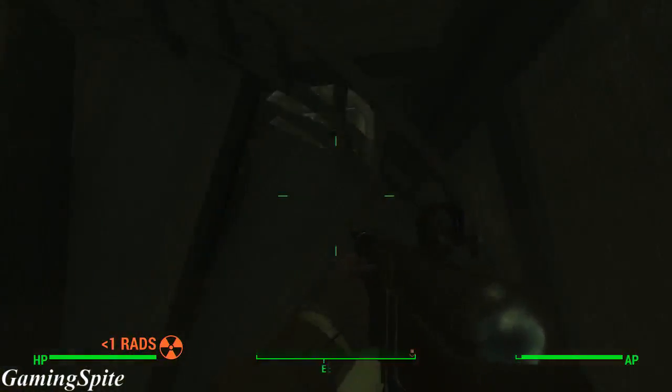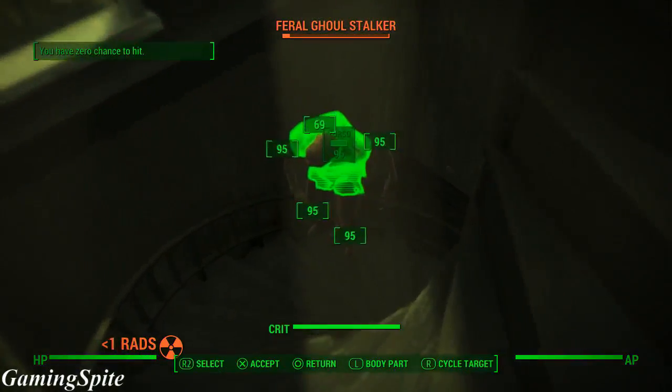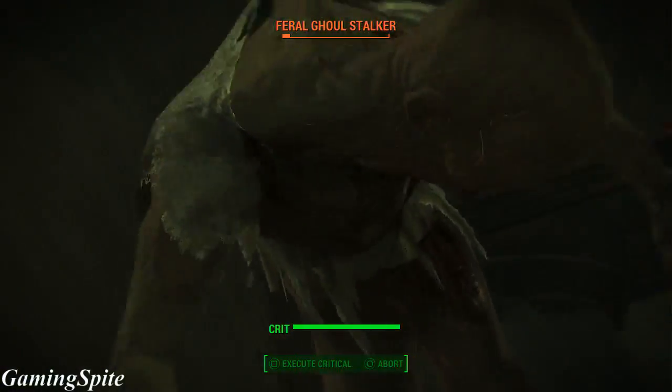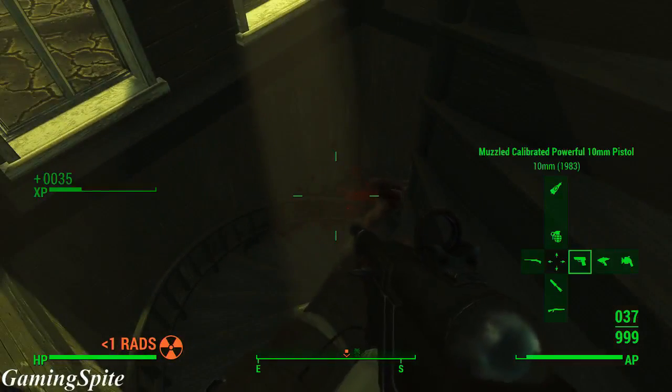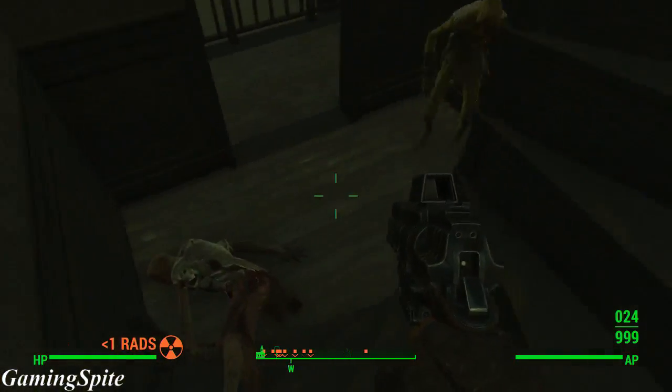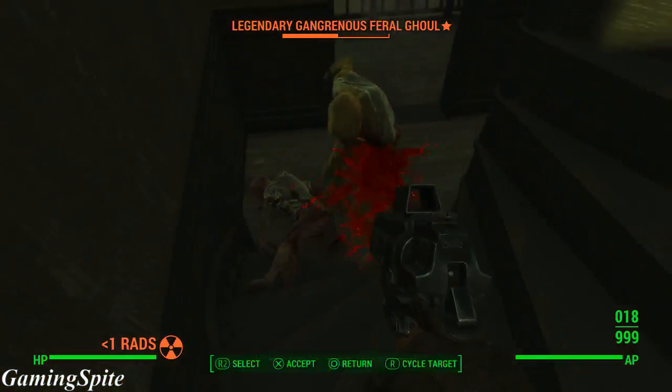Once you get inside this church there's actually going to be two legendary ghouls. Once you kill them, one is going to drop the Freezing Assault Rifle, which is pretty good and uses 5.56mm bullets, and the other ghoul is pretty much just going to drop the Berserker Sword.